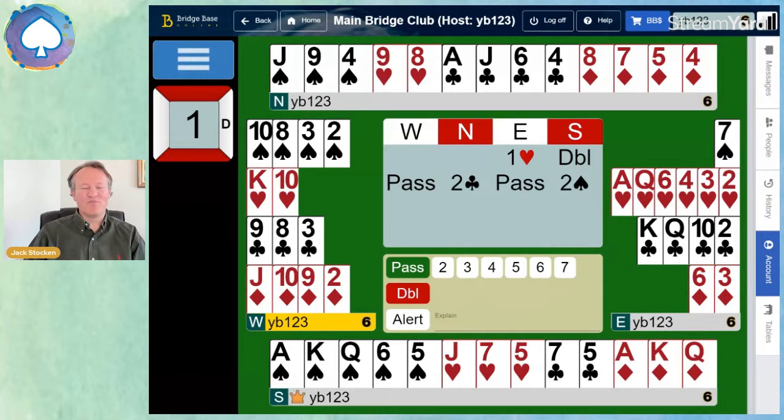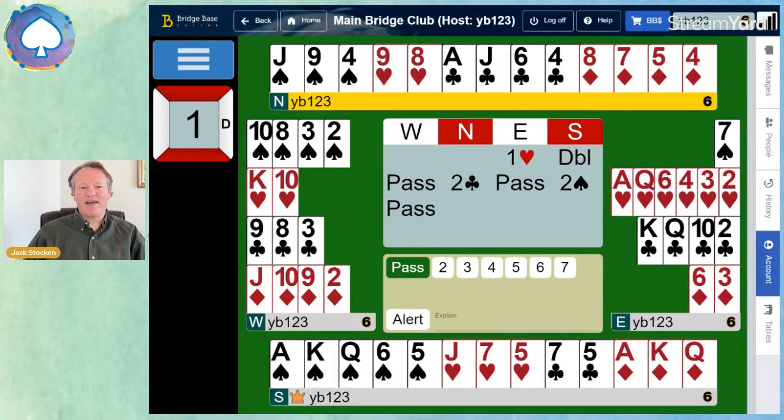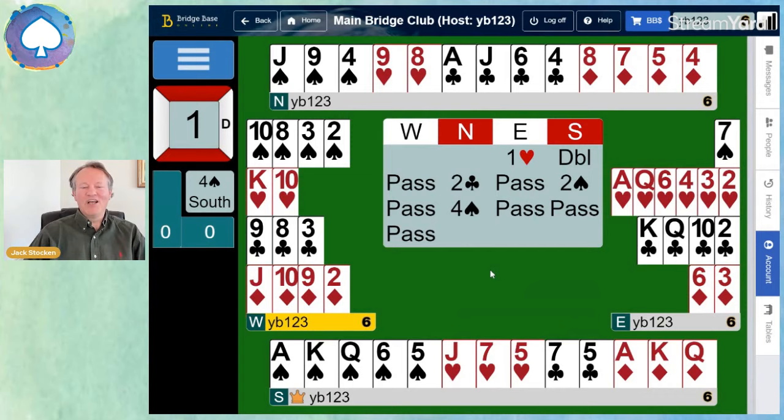So what does North do next, armed with this information? North has six points and now knows that South has a five-card spade suit at least — sometimes six — and 19 or more points. Well done if you bid straight to four spades, knowing you've got the fit and must have at least 25 points between you for game.